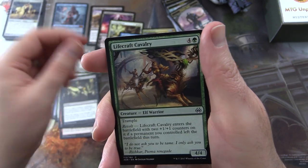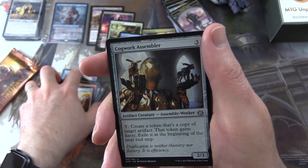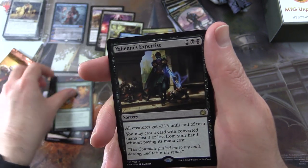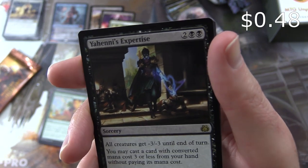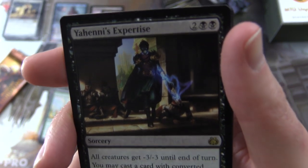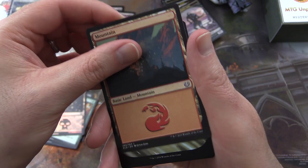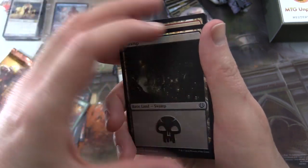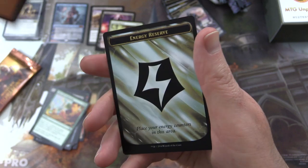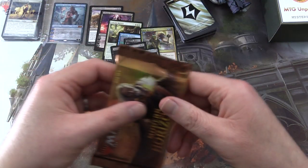Next we have another Aether Revolt pack. Aether Chaser, Leave in the Dust, Conviction, Shock, Resourceful Return, Lifecraft Cavalry, Reservoir Walker, Destructive Tampering, Filigree Crawler. Uncommons: Cogwork Assembler, Ironclad Revolutionary, Lifecraft Awakening. And the rare is Yahenni's Expertise — sorcery for four: all creatures get minus three/minus three until end of turn, and you may cast a card with converted mana cost three or less from your hand without paying its mana cost. Very nice. Plus a Swamp, a foil Swamp, a Mountain, and an energy counter — for a second I thought we had an Invention, but alas, it was not to be.